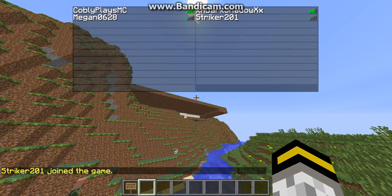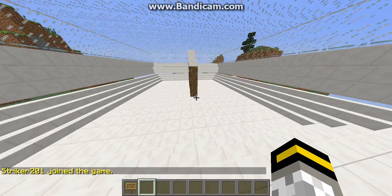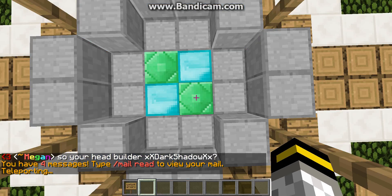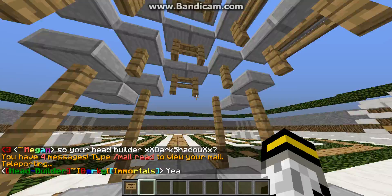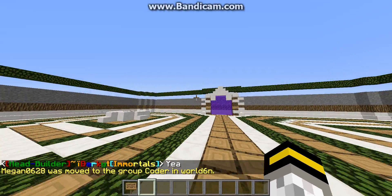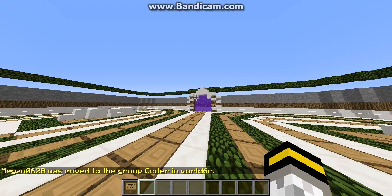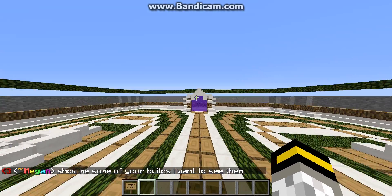Hey guys, what's up! We're doing another server review. I'm gonna go to the spawn right now. By the way, this is a faction server — the IP will be down in the description below. This is the spawn; as soon as you log on to the server you should spawn here. If you spawn anywhere else, just do /spawn.